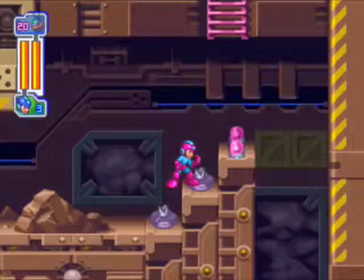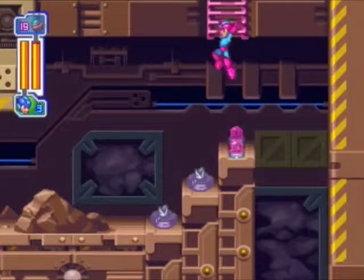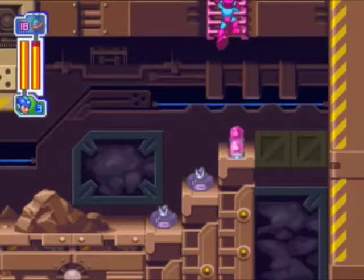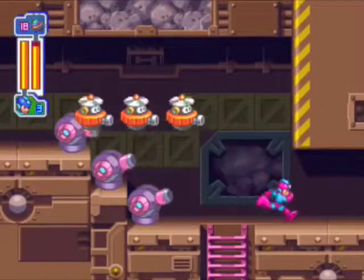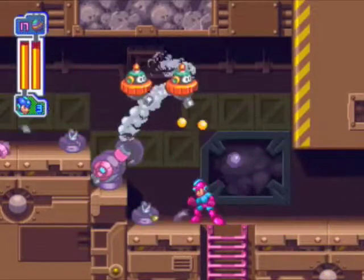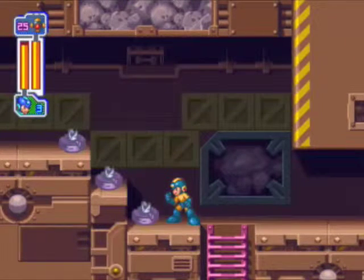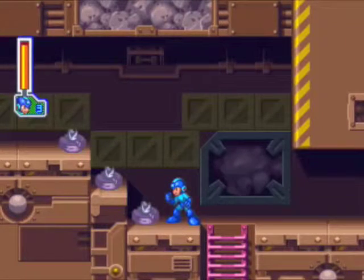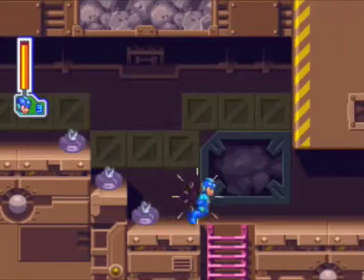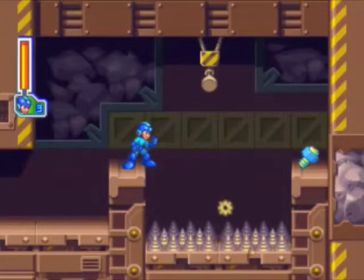There is an item up here. If you use the ball, because you can't quite reach that ladder, but if you can abuse the ball, you can do that. There we go, that works. Now there's a bolt right here, and over here should be... okay, another bolt.